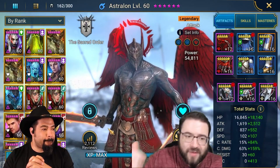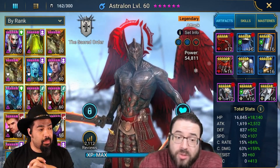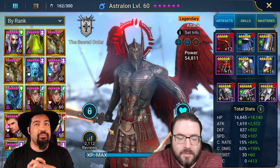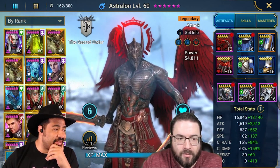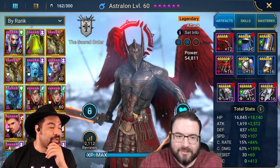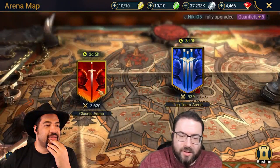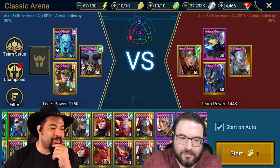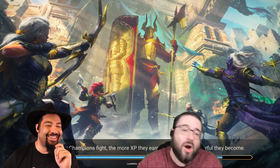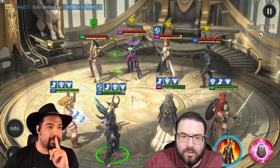Let's try a couple of these out — put Valkyrie back in and just see the team in action. I don't care if we lose, we just want to see it. Be careful leaving it on auto because Kymar will open with his A3 instead of sleeping. Okay, we dropped the sleep — that's fine. We don't need to be super worried about a team of this caliber.